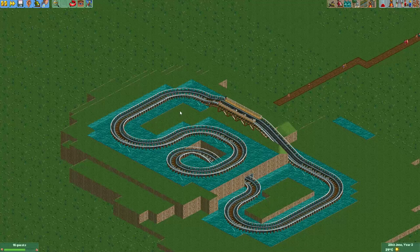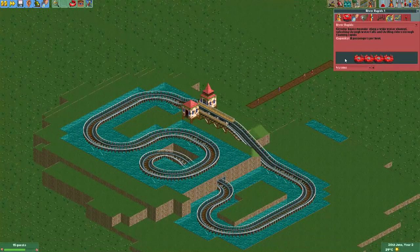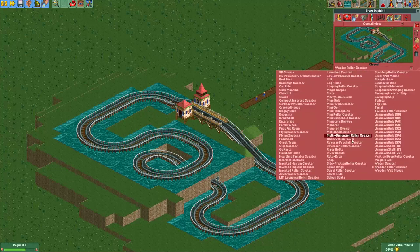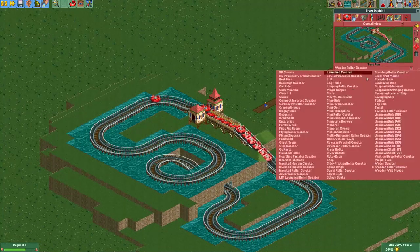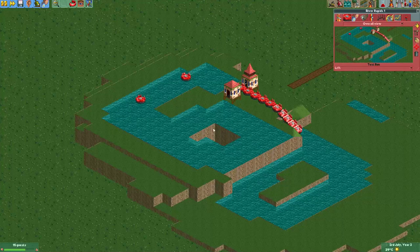This track will later actually become invisible, so what we'll need now is to have some guardrails around the ride. I've already put the ride in test mode so you can actually see the cars or the boats going around it. A normal river rapids ride usually starts with many boats, but since it's no longer a river rapids ride but a wooden roller coaster, I'll just quickly change it back to a river rapids ride so I can increase the number of boats - I'll put 12, then test the ride and change it back to a wooden roller coaster. We'll add some guardrails around it and make a ramp here just so it looks realistic.